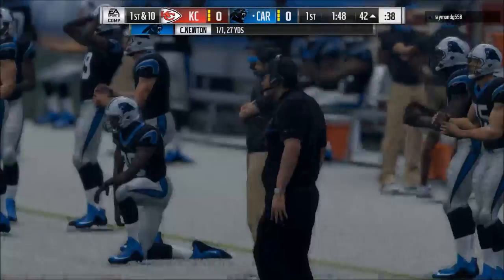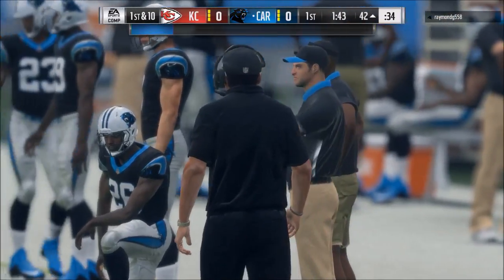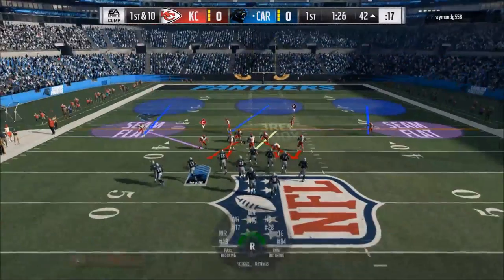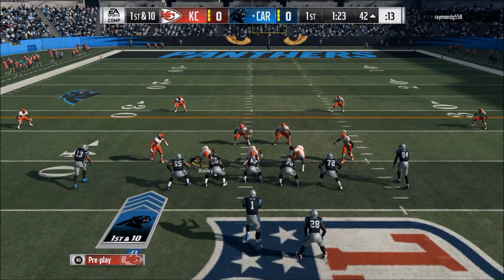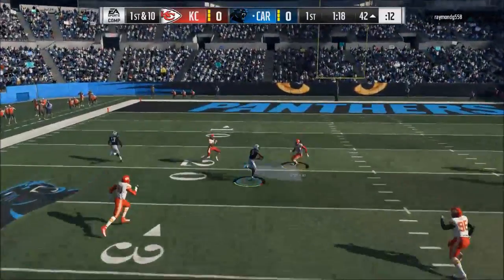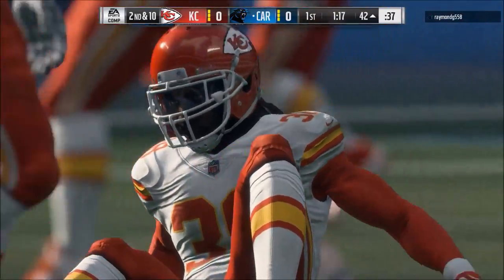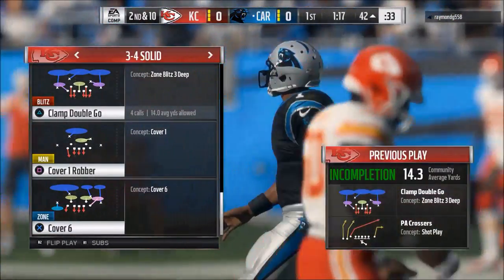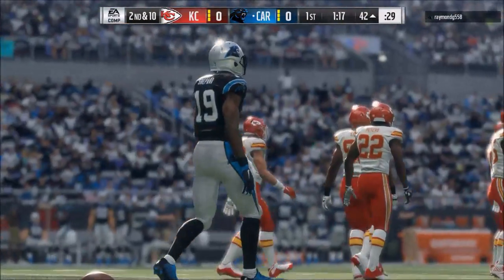If you don't want to use the Power O, or if they're adjusting well and stopping it, then I suggest two things. The first is to throw a high point pass. You do that by holding L1 on PlayStation — or LB on Xbox — and then holding down the button for the receiver you want to throw to. For example, if I'm throwing to the circle receiver on a post route, I hold L1 and throw. The key is to use this from the Gun Empty Bunch.